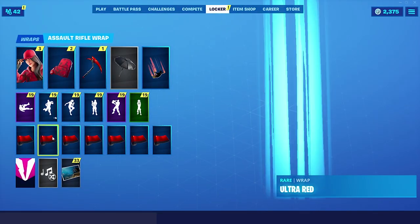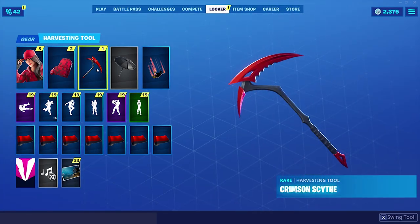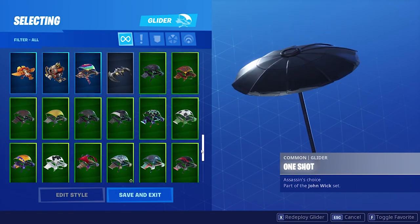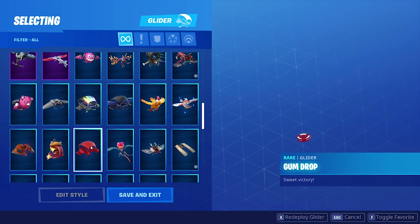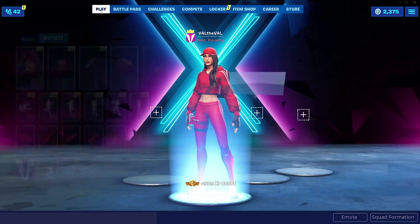Let's actually put on a different combo — actually, maybe we should just keep it. I used Crimson Scythe for my video yesterday, but honestly I think it'll look perfect with her too, so we'll keep the Crimson Scythe on. Ultra Red. For the glider, I think I'm gonna change it up — let's go Gumdrop, since she's like a bright red. And then I'm just gonna take the contrail off for now.